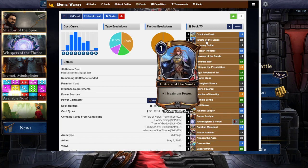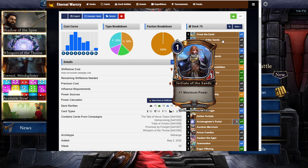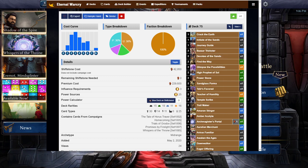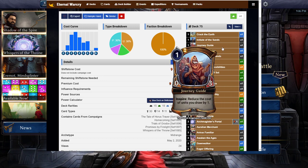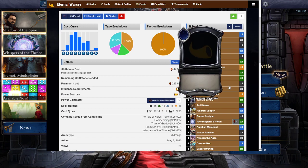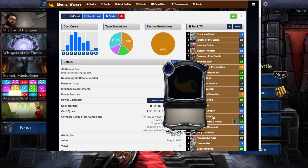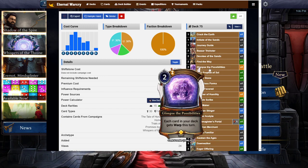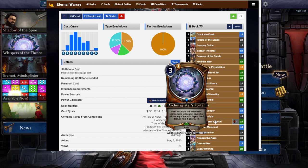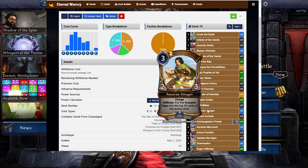And besides that, lots of ramp cards — kind of the traditional good stuff you'll see from Time. Lots of big dumb idiots, game-ending threats, ramp to get them there. You've got Initiate, Journey Guide, Bizarre Trickster to Silence, Devotee of Sands, Teacher of Humility, which is obviously awesome, and Trailmaker. So all the different ways to get power and ramp up fast. And of course, as most Time decks have in this Singleton format, they have Arch Magister's Portal.